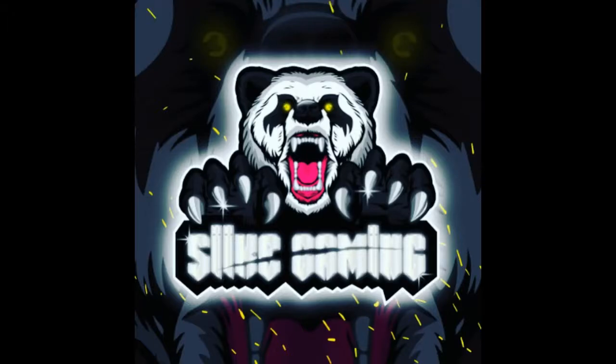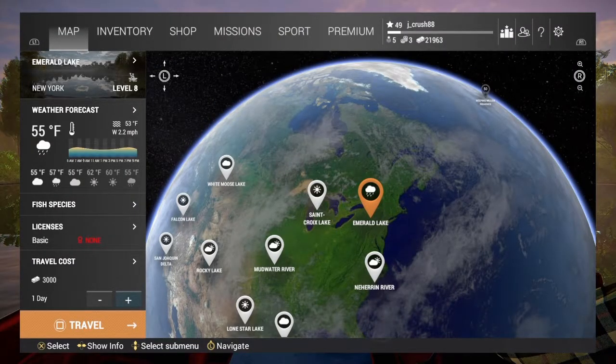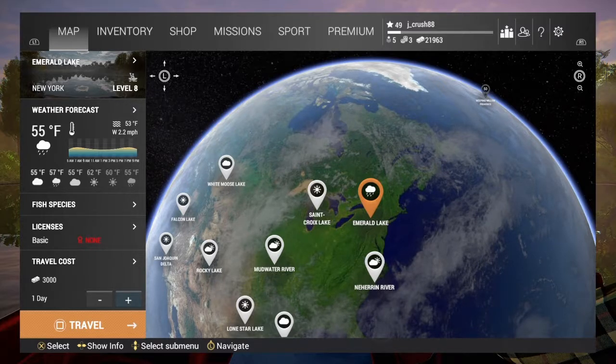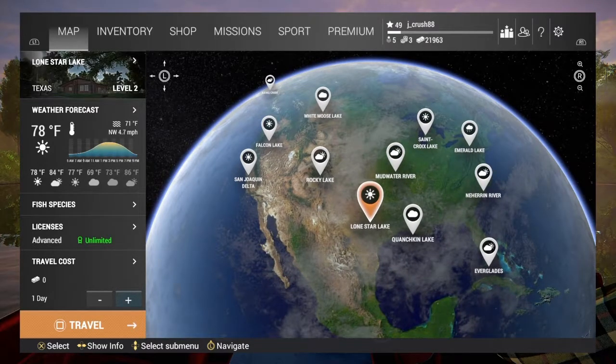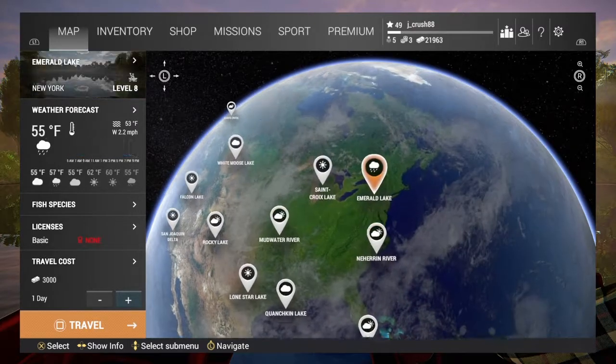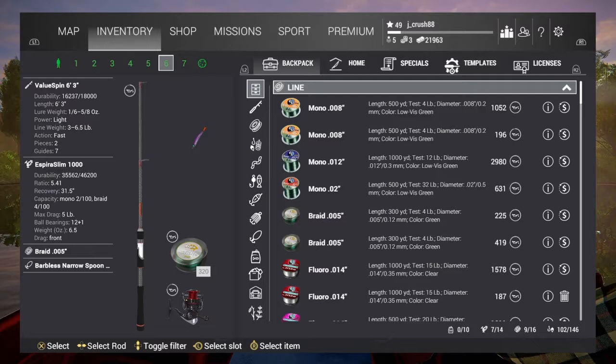Site Gaming Productions — this is a how-to guide for Emerald Lake on Fishing Planet. For all you Fishing Planet fans out there subscribed to my YouTube channel, I am going to do a how-to guide for Emerald Lake, which will be the next money lake to go to after Lone Star Lake. You have to be level 8 to come to Emerald Lake.